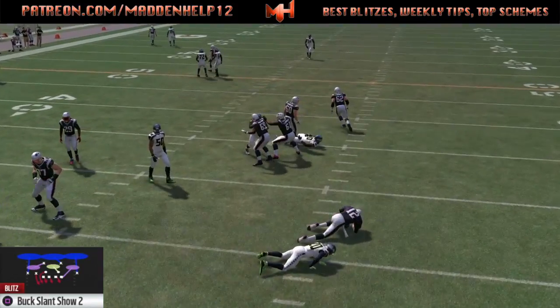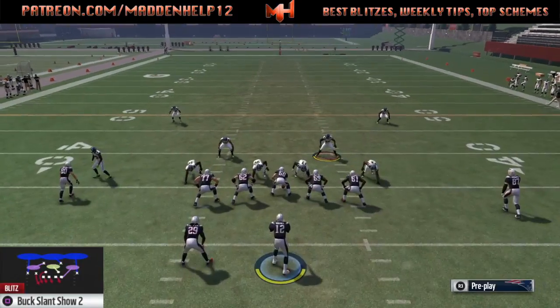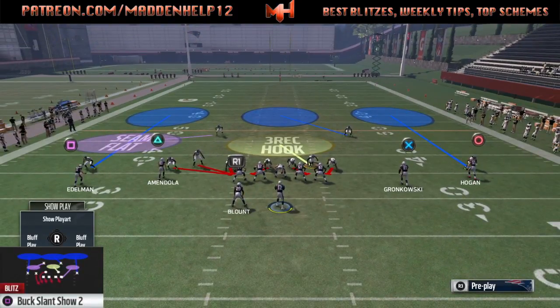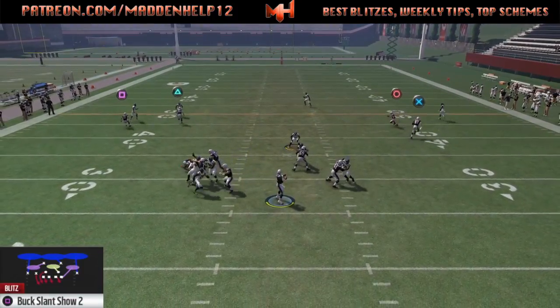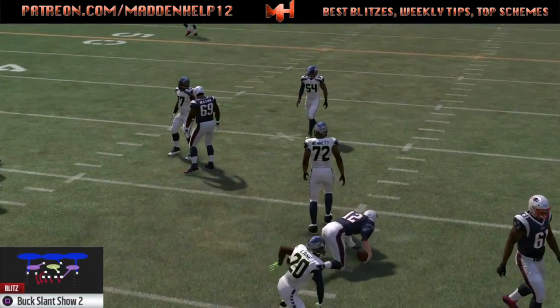But you see, even if we do where we block the running back and pinch the O-line, it's still going to come in. Because that's how you pick up the Nickel Blitz too — where you pinch the O-line and block the running back. But you see here that we're still going to get one of the guys coming free off of the edge. So that's supposed to be the way to pick this blitz up.